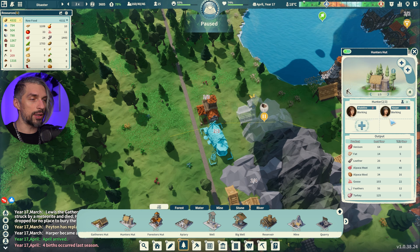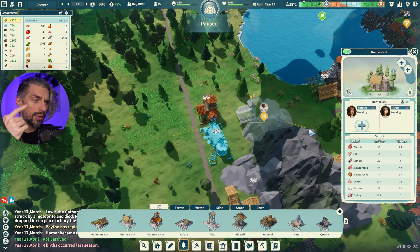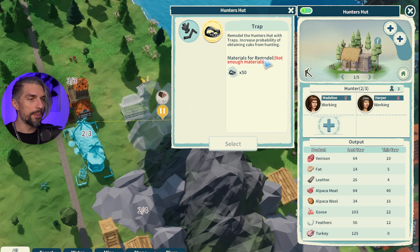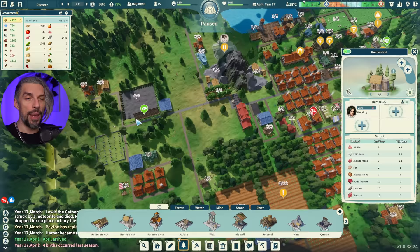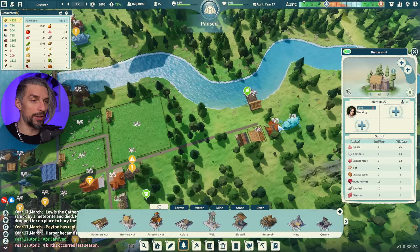The Hunter's Hut has two hunters producing 376 food, which is actually pretty low — even lower than fishermen. But hunters can get you cubs to place in pastures, they give leather, fat, feathers, and additional goods. You can upgrade them to have a higher chance of getting cubs, though it's expensive and probably not needed early game. Hunters aren't the most efficient food source, but they are necessary to get your pastures started.